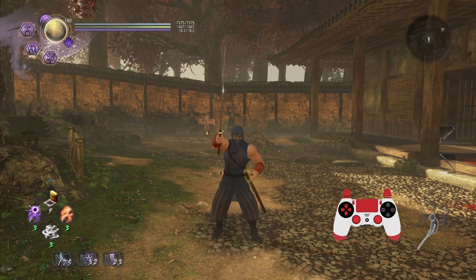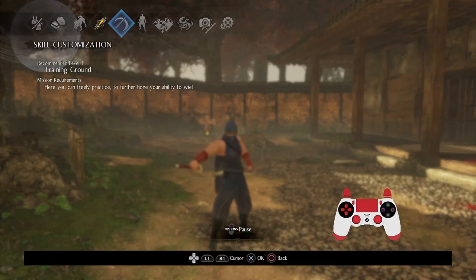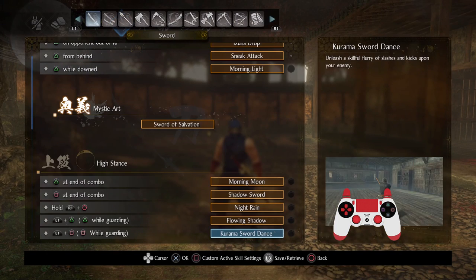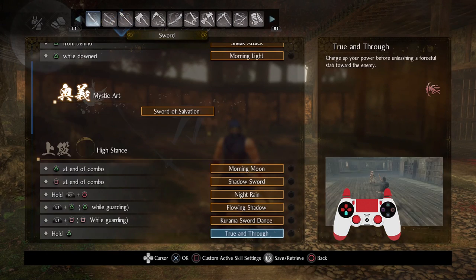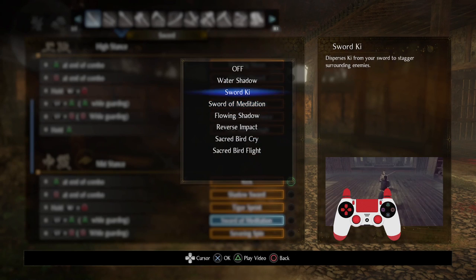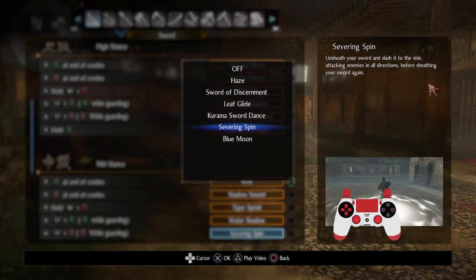Welcome to the second sword guide. I'm going to try to cover whatever else I haven't covered so far — it may take a few more videos, but I'll do the best I can. First thing I'm going to cover with the sword are its parries, since I know many players have asked about the parry timings of various abilities.